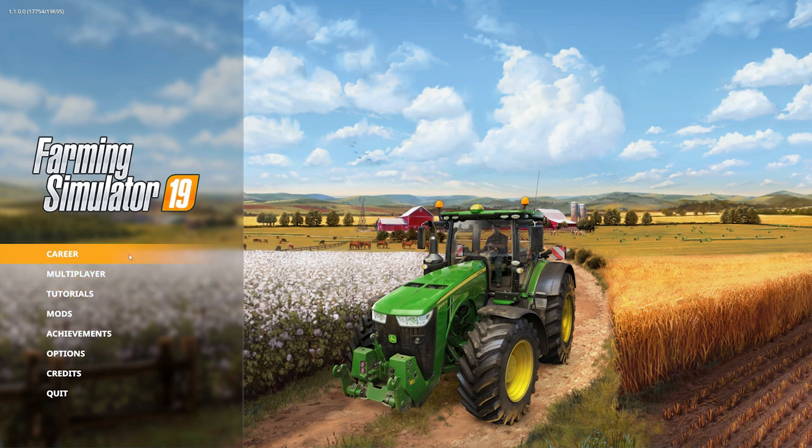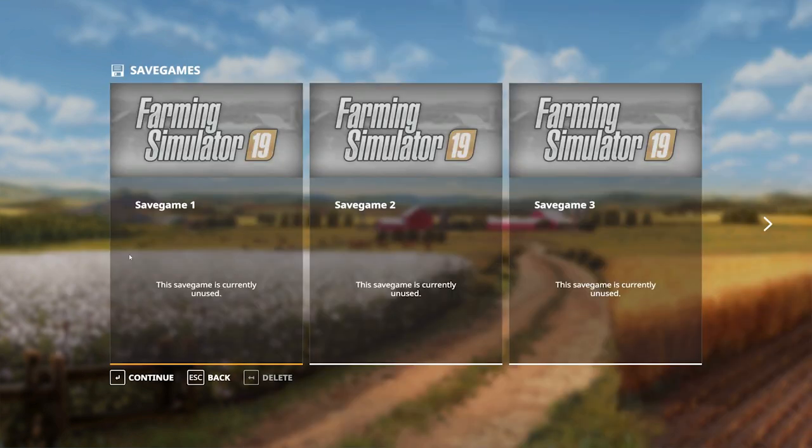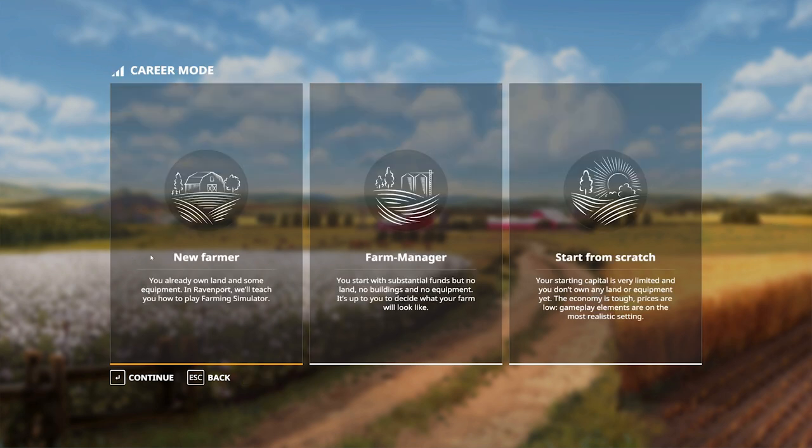We'll start by selecting an empty save game slot in career mode. This is the PC version and we have 20 available slots. I'm going to start with slot one, and we can then choose our difficulty. In previous versions it was easy, normal, or hard — now we have New Farmer, Farm Manager, or Start From Scratch.